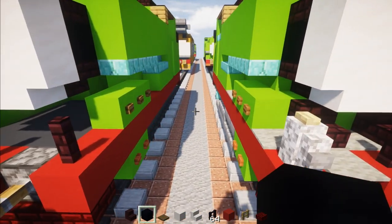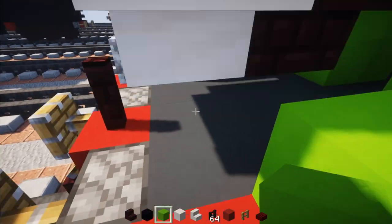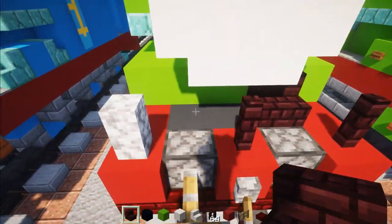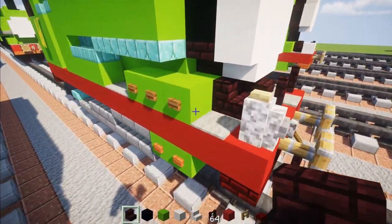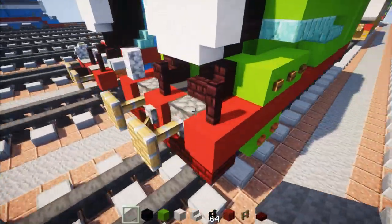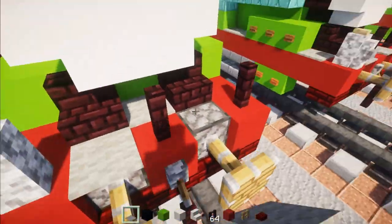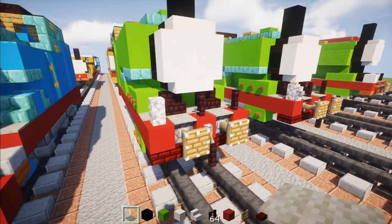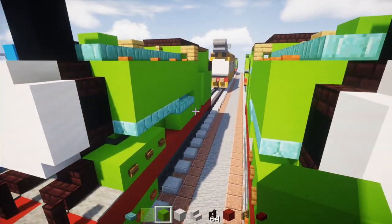For the under section, add lime concrete all the way across the middle, then nether brick stairs right after the pistons. Then add light gray carpet right above every exposed section just to make it one solid color.